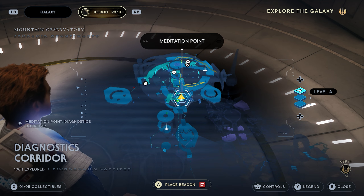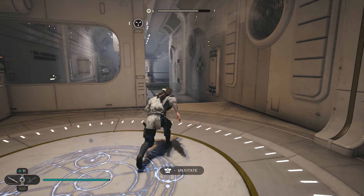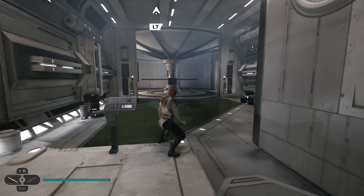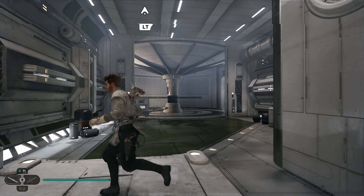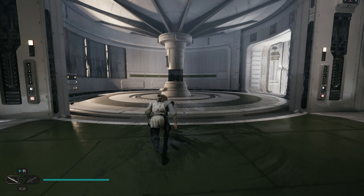We're going to start from the Diagnostics Corridor meditation site located right here on your screen. As soon as you spawn in, we're going to work our way down this hallway and go into this room. If this giant door in front of you isn't open, just use this little machine right here and it will turn around and open, and you'll have some enemies to take out.